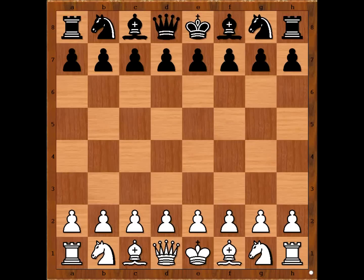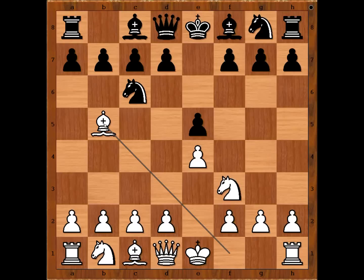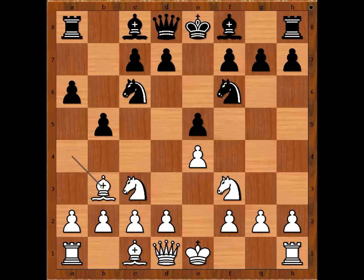Alexander Alehin had white pieces and he started with e4. Richard Reti played e5, knight to f3, knight to c6, bishop to b5 — the Spanish opening — a6, bishop to a4, knight to f6, knight to c3, b5, bishop to b3, bishop to c5.